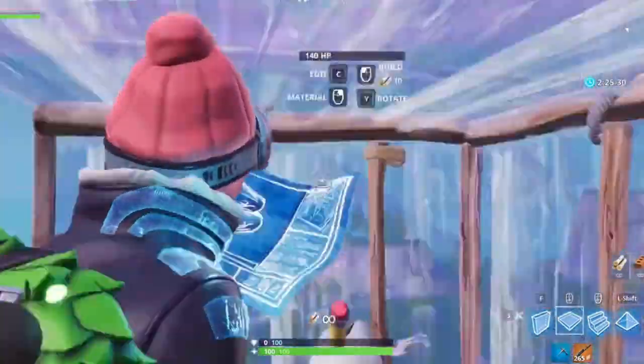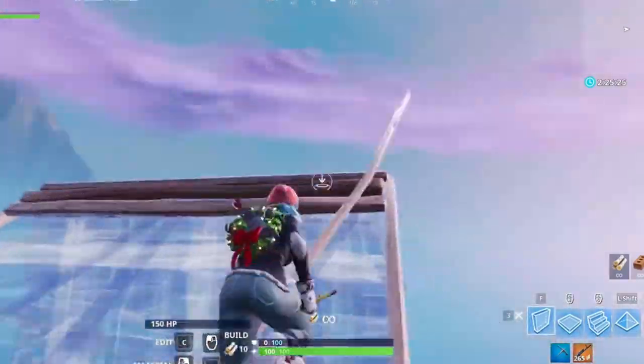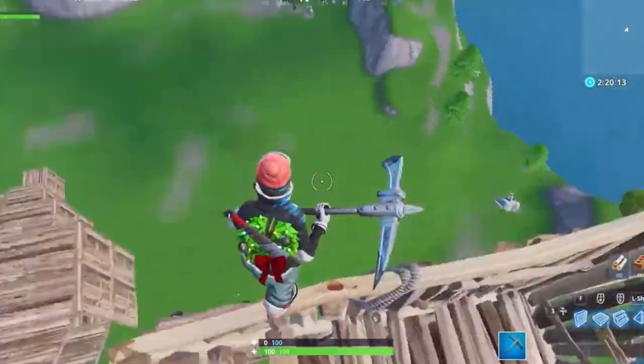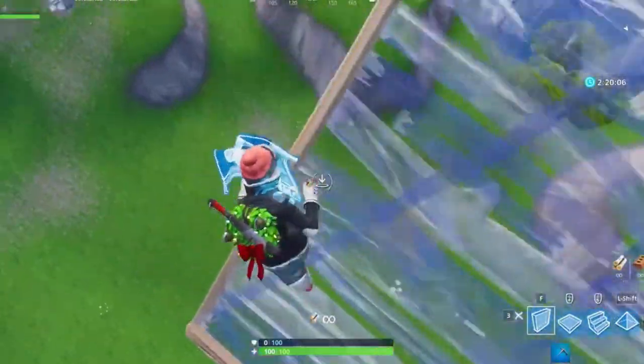In build fights, a common strategy when you get blocked is to immediately change directions and build up with a double ramp. This is a great drill for warming up that muscle memory. As a bonus, if you want to warm up fast falling, practice it on the way down after this or any of the three previous drills.